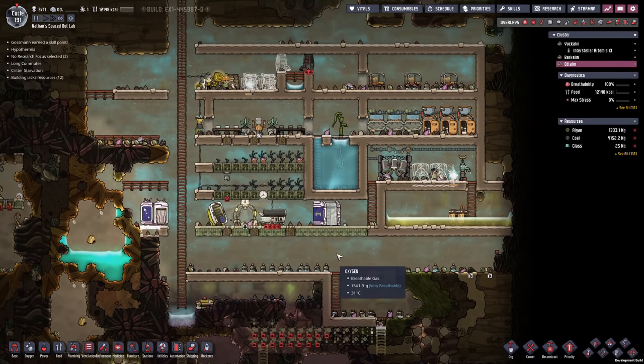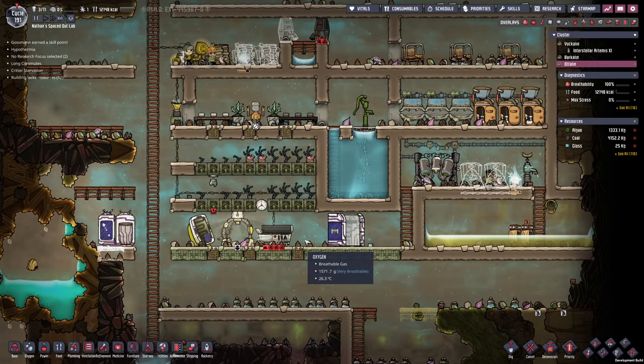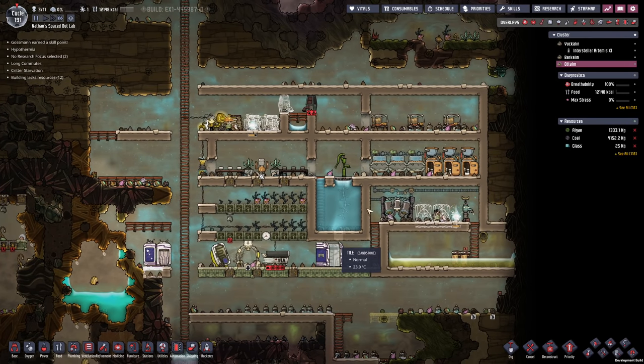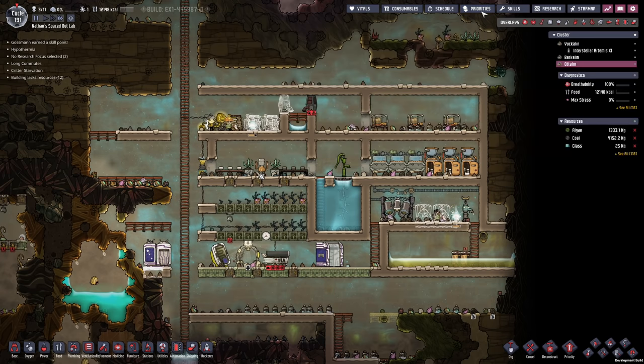Hello everyone, my name is Nathan and today it's time for another episode of Oxygen Not Included Spaced Out DLC. In the previous episode we kind of established the second planetoid and today it's probably time to explore this a little bit and hopefully also grab some oil from this planetoid.